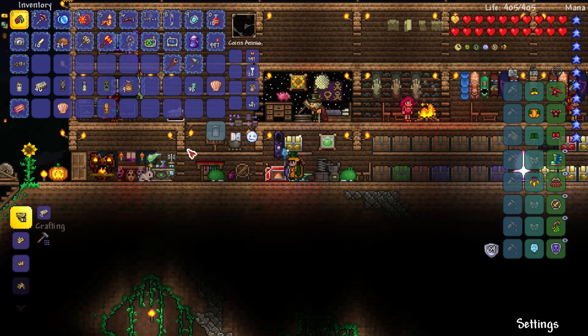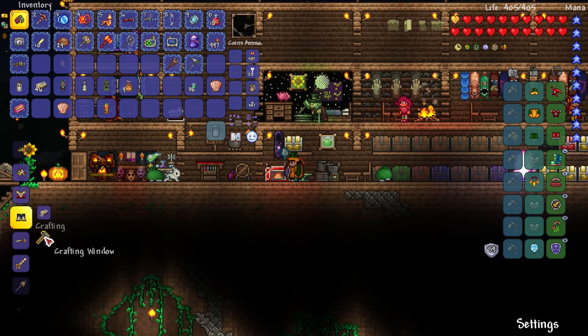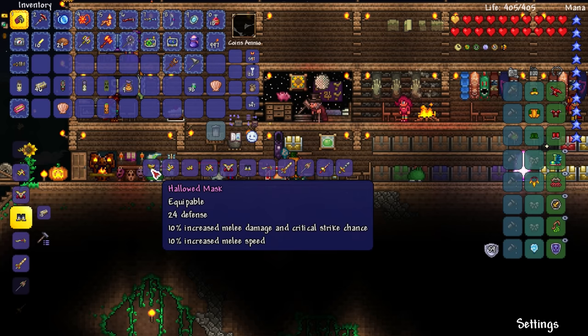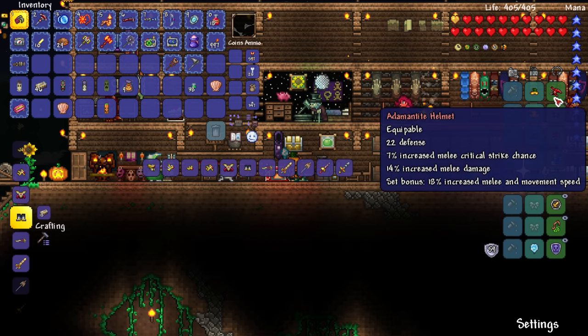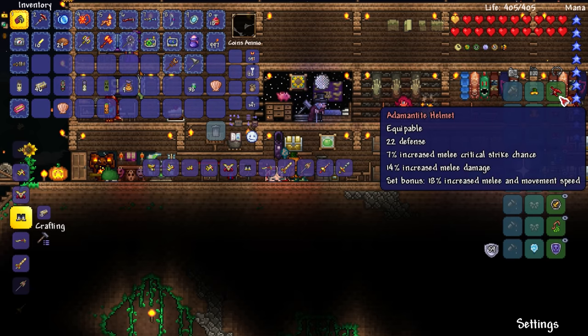I have 12 of those — I can make it! I can make the pants too — I need 18, I have enough. I just need 30 total. We just made a full set of adamantite and we're already moving on — we'll gain 2 defense and gain 10% melee speed.